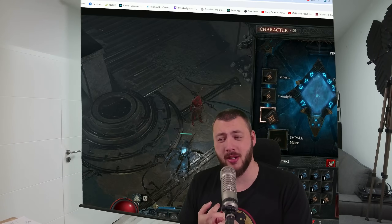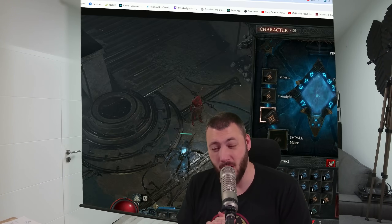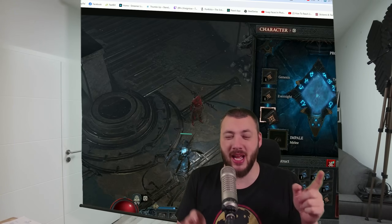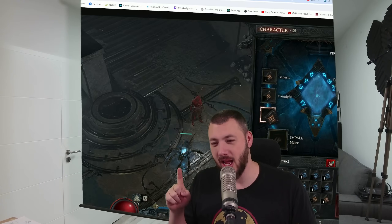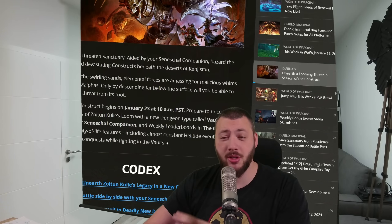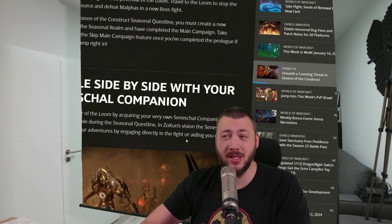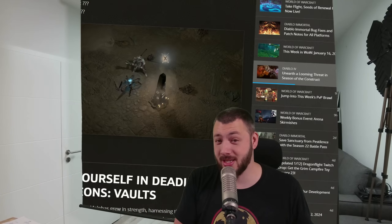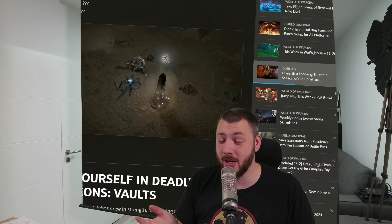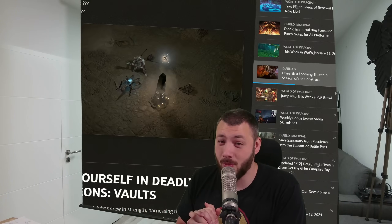The new gameplay loop will be: tremors, vaults, nightmare vaults, uber bosses — but what for? The answer is the leaderboards. But if you don't care about the leaderboards, the whole loop of empowering your character doesn't get you anywhere once you've cleared a tier 100 nightmare vault and defeated the uber bosses and Uber Lilith. This will definitely offer at least a month of content for me as a creator, maybe a month and a half for the casual player. I'm looking forward to the new leveling with arcane tremors — do wait for the class changes, and check the leveling guide which will be updated once we know more.